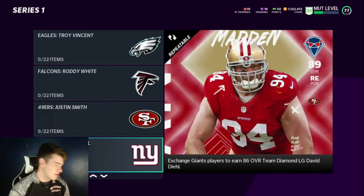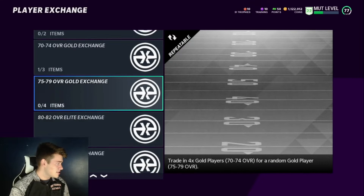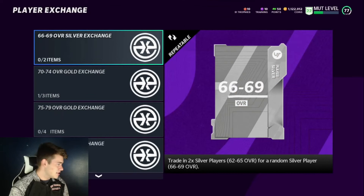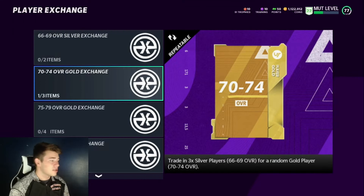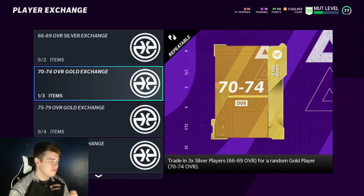Go to the exchange sets — this is definitely going to be your bread and butter 100% if you want to get cards for these sets. Most people don't really know how to get the cards to actually put into these sets, and that's what I'm going to show you. The reason these exchange sets are so huge is that you only need to put three silvers in and you can get a low 70 to 74, with very high chances of pulling cards that go into these team builders.